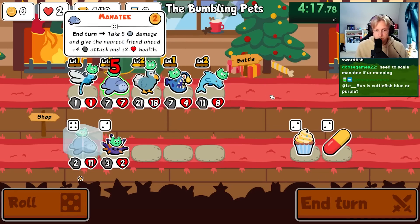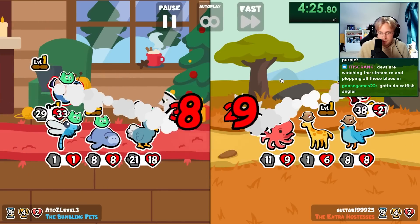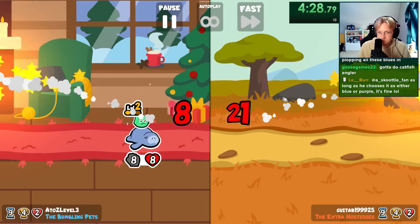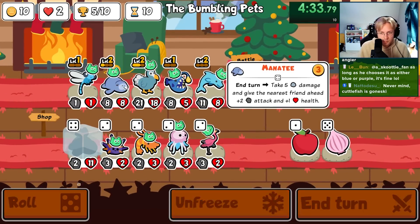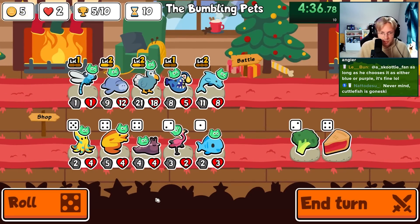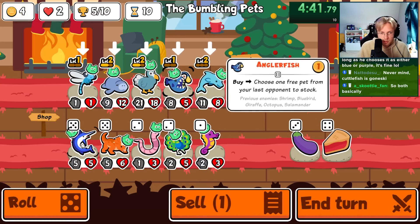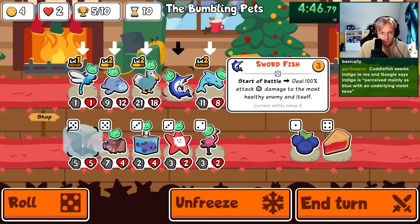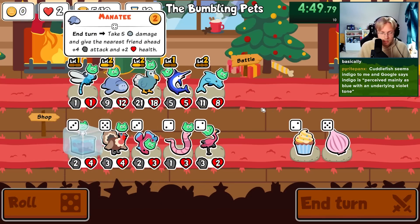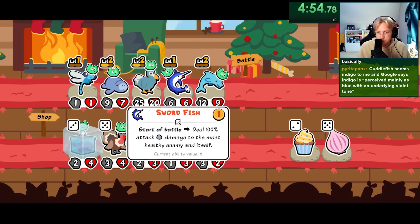We need dodo level 3, and then we just keep buying the manatee. Level 3 something, please. We need bell pepper for you.